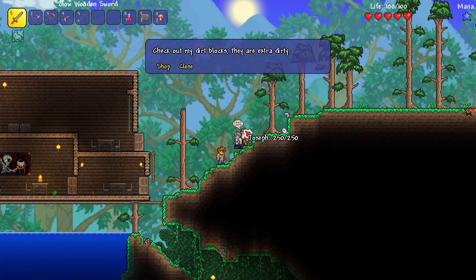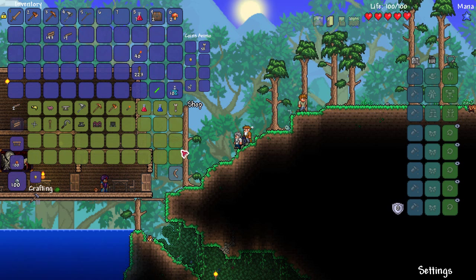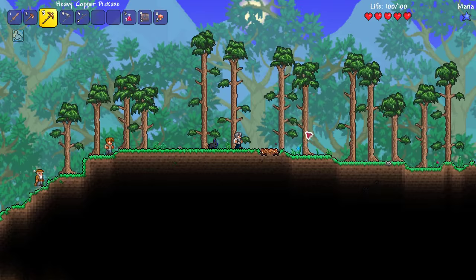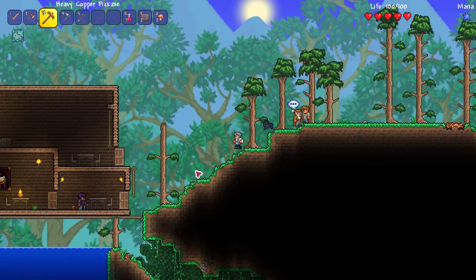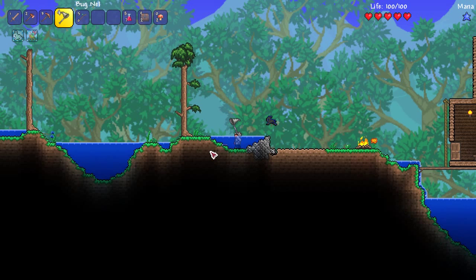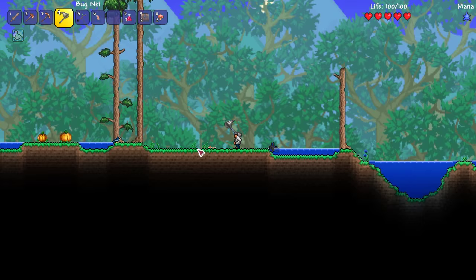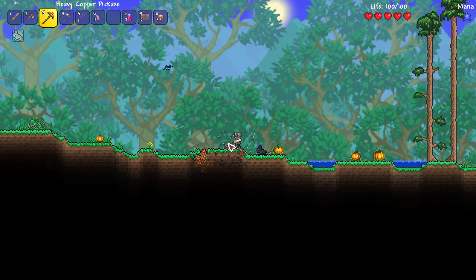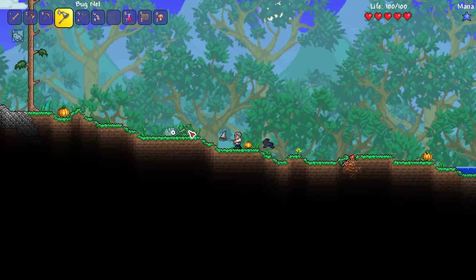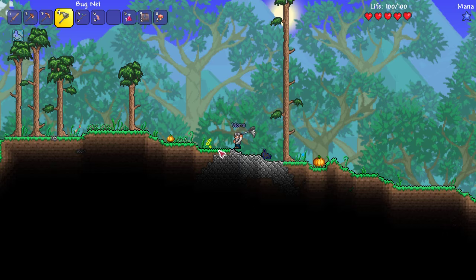I killed the bunny that looks like a slime. I love around Halloween when they have bunnies that look like slimes and slimes that look like bunnies. Bug net — okay, so this is the start of our fishing experience. We need to get some worms, so we need to break some blocks. I actually left this area flat right here, just so it's a nice little grassy area — I wanted it to look natural and nature-y. Got two worms from that! Almost caught a blue jay, though I think I'm not going to catch one until I can fly. We're getting some good stuff already.